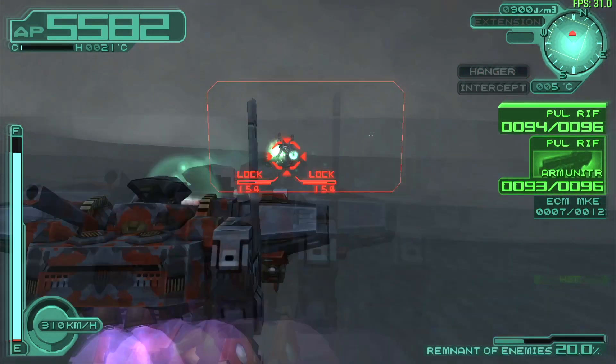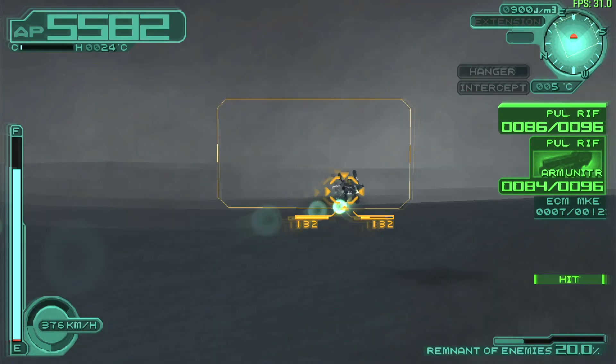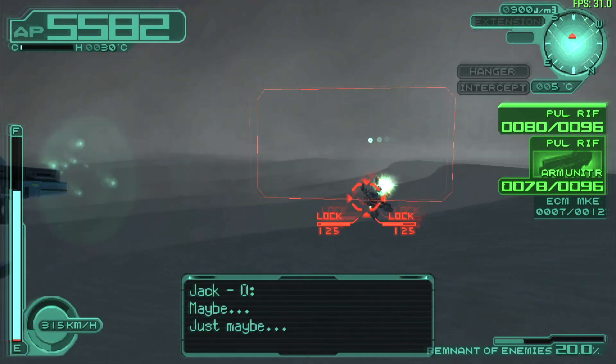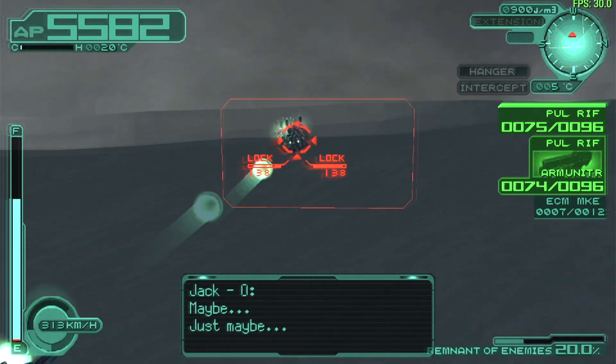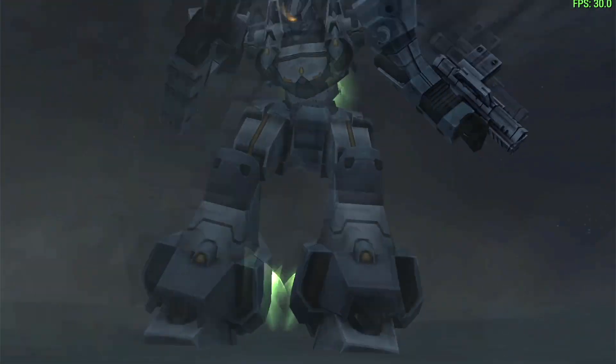As he starts us off with the Karasawa, Jack's AC is honestly the most disappointing one. For our main character, his build is impressively bad — very slow, and even with overboost he doesn't really get any faster.